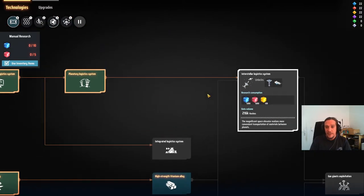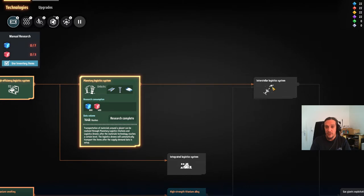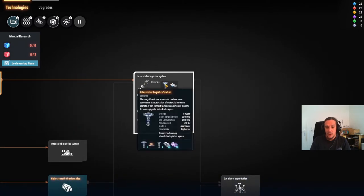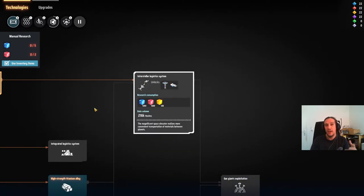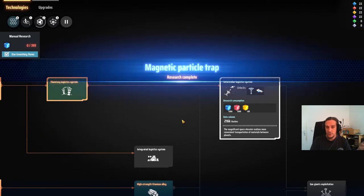The neat thing is this technology is what we need to get this done. The interplanetary stations need one planetary station as an ingredient, and therefore all the stuff we're going to set up today is going to be the foundation for the interstellar logistics.